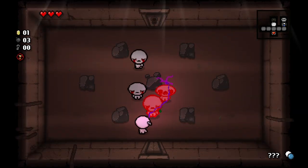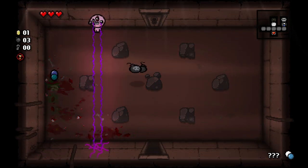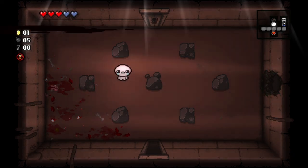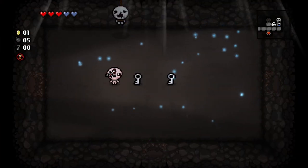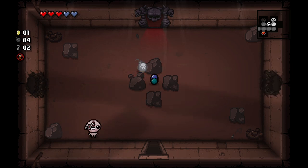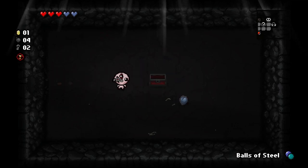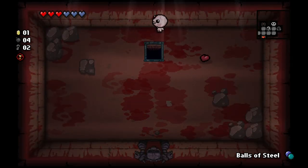Let's just see if we can find a Tinted Rock or something. We did have an I Can See Forever pill. There's actually another one of those pills right over here. Definitely going to use the bomb to get two more soul hearts. I'm going to hold on to this pill just in case we need it, or I might use it after the next floor. Let's head on down.